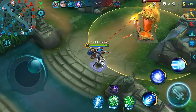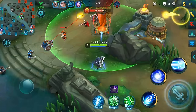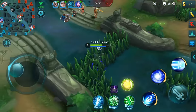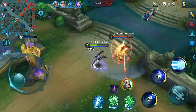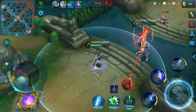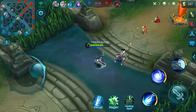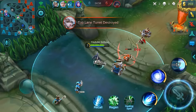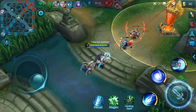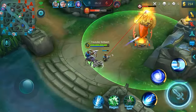Another thing I want to talk about in this beginner guide is map awareness and the objectives of this game. When you first start out, the tutorial showed you that you can kill somebody and run to their base and destroy them — but it gives you a false perception of how powerful you are, because during the tutorial you're not really supposed to die, so it's not going to let you. You're basically made to be overpowered there. When you get into real matches, it's completely different.